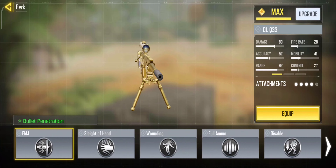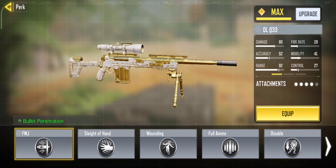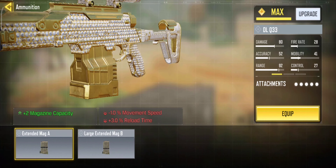For the 5th part, you can choose between a large mag or the bullet penetration perk. This is up to you.